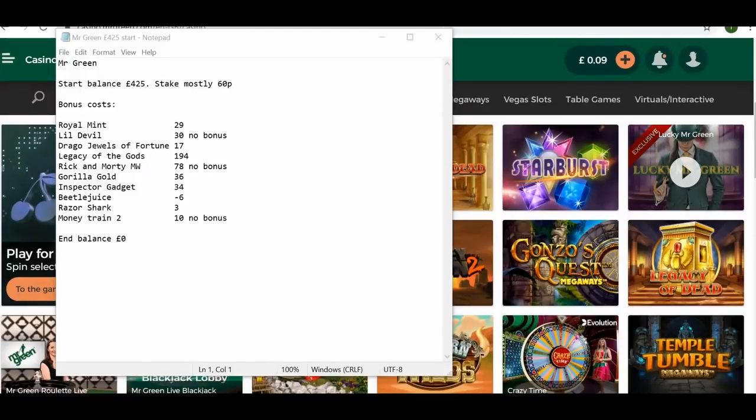Hi everyone and welcome to another bonus hunt. £425 was the cost on this one, mainly at 60p stakes. You'll see there the Legacy of the Gods took absolutely ages — it was probably well in excess of £2,000 at least, but despite losing £194, it actually churned reasonably well during play. So it's about three hours of my life on that that I'll never get back. I had to abandon Rick and Morty Megaways as it wasn't churning too well, and I wanted to try and get a few more bonuses in the bank at that point with only about 90-odd left.